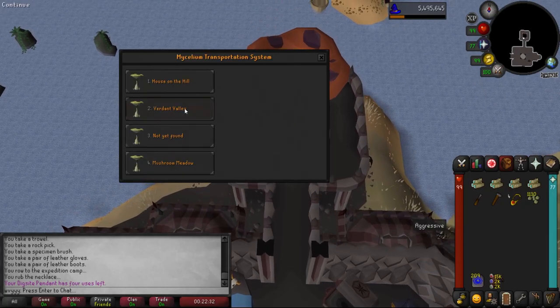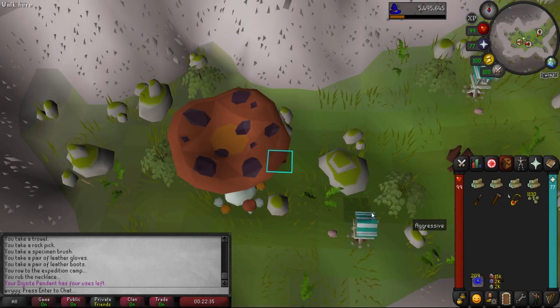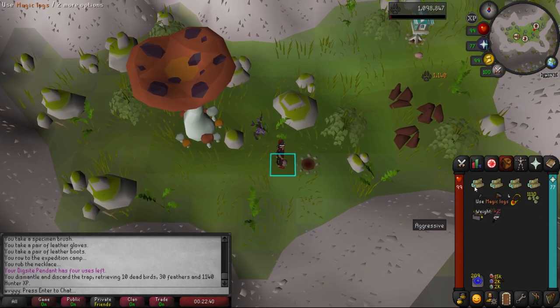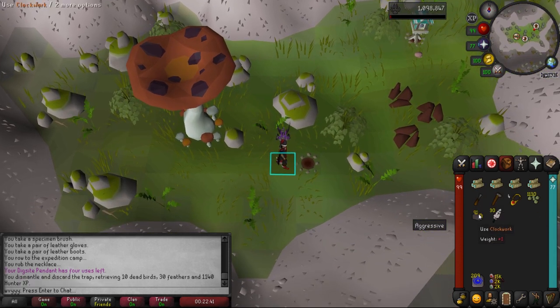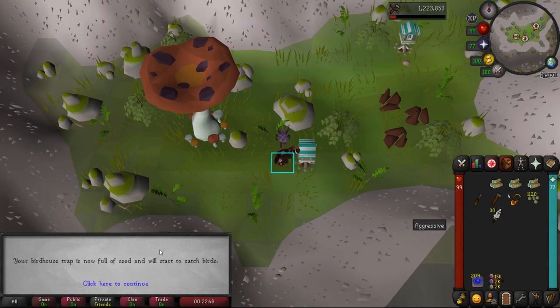Let's use our Dig Site pendant, go to Fossil Island, use the Mushtree, go to the valley and we have our first two birdhouses. Empty one, use your log on the clockwork to craft it — we now have an empty space. Click that empty space to build the birdhouse, then fill it up with seeds. Head to the next one to the north.